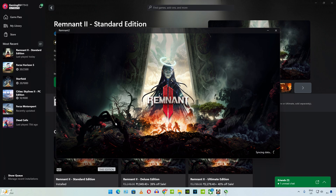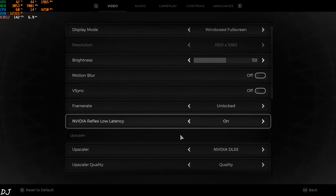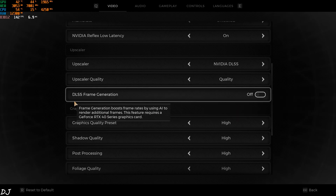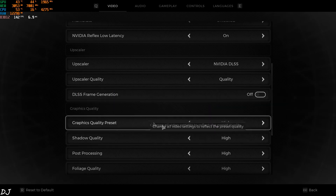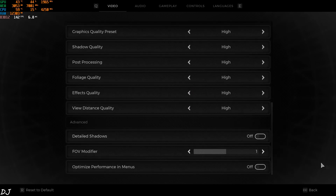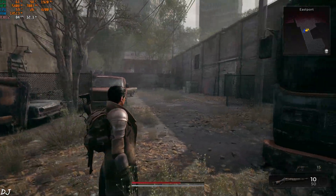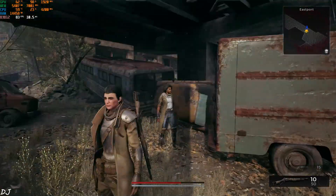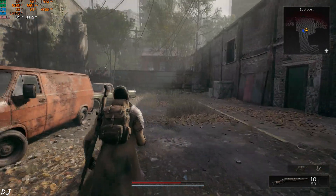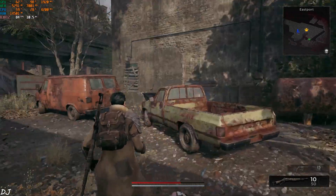All games are installed on an SSD. In Remnant 2's settings, I set Full HD resolution and DLSS to Quality, with frame generation set to off and the high preset. FPS is around 80 to 85 — we are hitting the GPU bottleneck. Running around the game, FPS sits at 80 to 90.